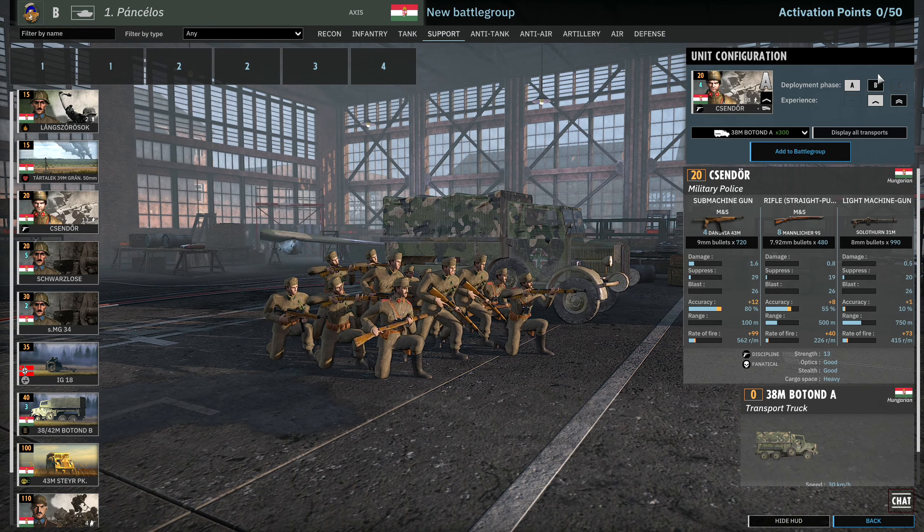The 75mm gun is available here — 4 in A at one vet for 50 points. They're cheap because they don't have radio, but if you put a Tűzér Tiszt next to them, you suddenly have four 75mm guns with radio that will be more effective. It's a really nice combination — 4 in A, 6 in B, 8 in C. Though in this particular case it might not be the strongest option, it's something to try out.